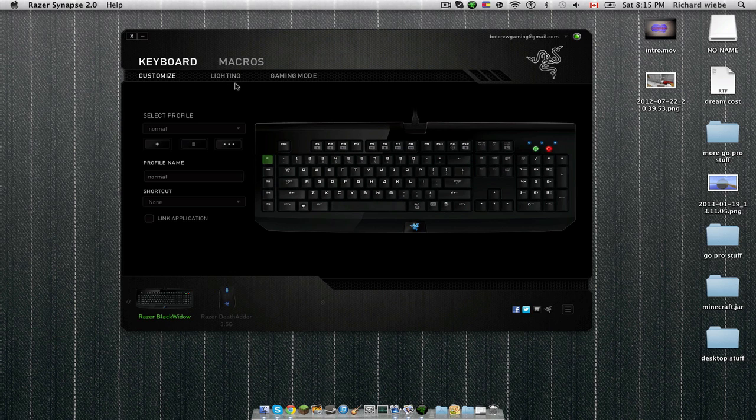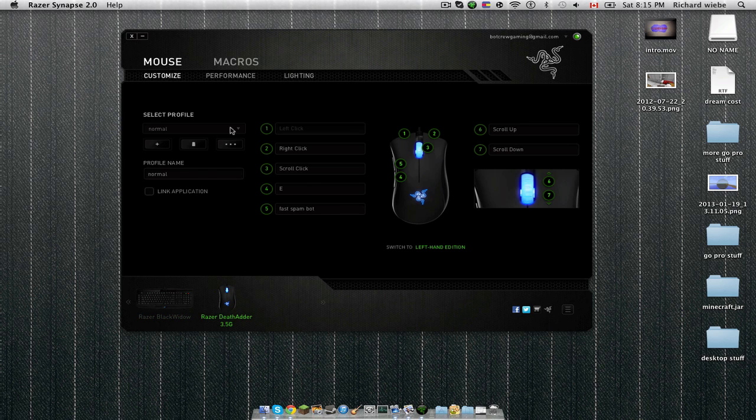Synapse is like a setup and cloud storage thing, and it's very nice because you can completely customize your mouse, keyboard, or anything like that. For example, I made the button E remapped so that whenever I'm playing Minecraft I don't have to move my finger, but I think I'm getting rid of that because...